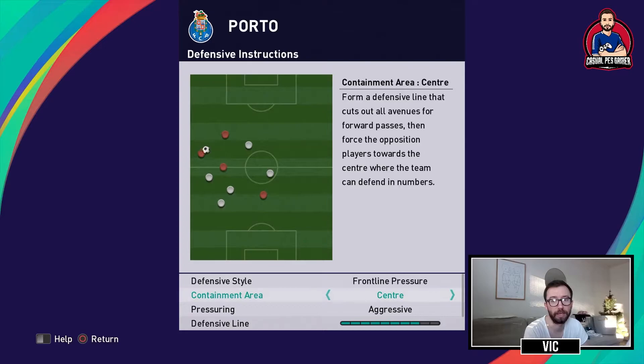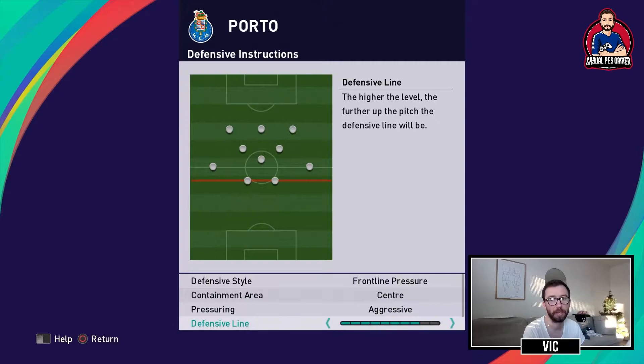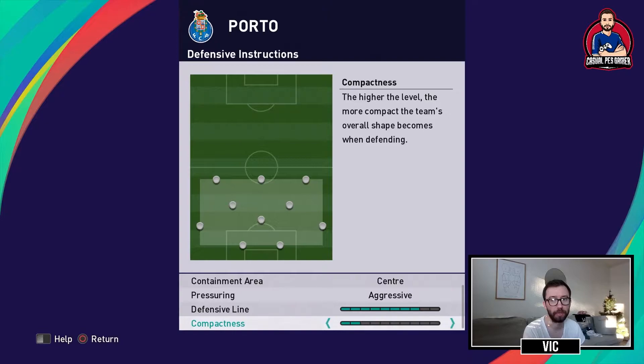On defense we are doing frontline pressure, trying to contain them into the center. Because we are playing three at the back, we need our wingers to come back often — it depends on who you're playing and what tactics your opponent is using. Either way we want to try to keep them inside where we have a lot of players. We have aggressive pressuring, a pretty high defensive line, and low compactness. It's more important to me with this team to have every area on the pitch covered by at least one player, to snap up passes and interceptions and get the ball back.